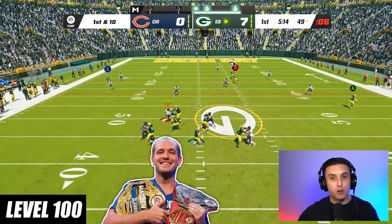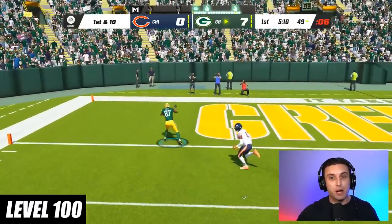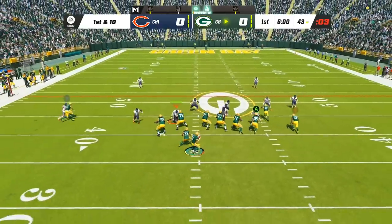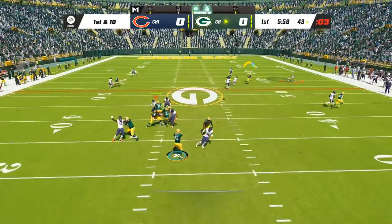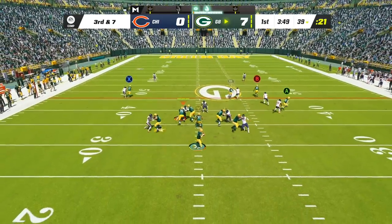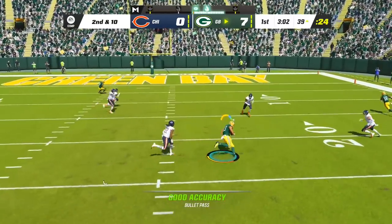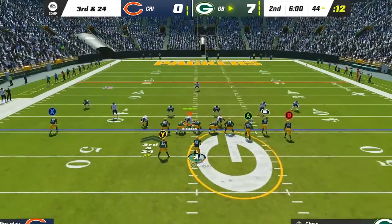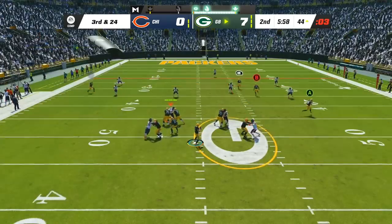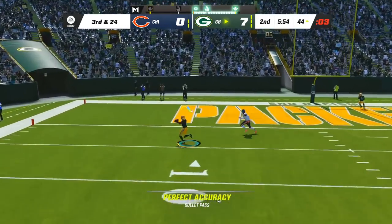At level 100, this is the favorite play of some of the best pro Madden players in the world because of how well it destroys man coverage and bombs cover 3. The play is Deep Corner in the formation Gun Bunch. Against man coverage, no route in the game gets more open than the corner route from your middle bunch receiver. If your opponent takes that away, you can still hit the outside bunch receiver on the post or your solo receiver on the deep in route. To bomb cover 3, put your middle bunch receiver on a streak, solo receiver on a comeback, block your running back, and wait for your post to get open for the enormous one play touchdown.